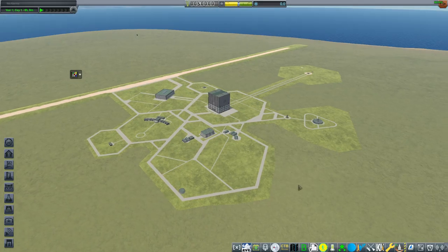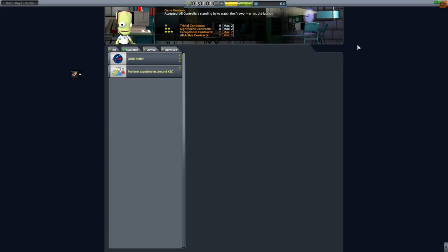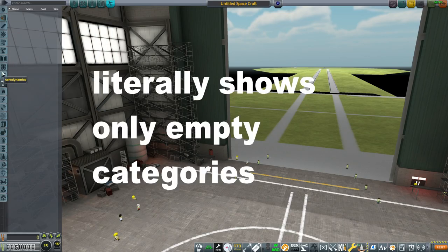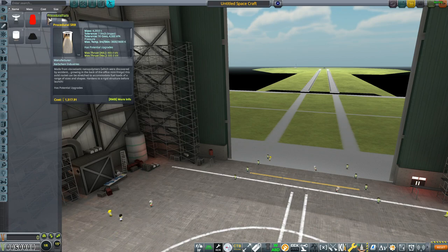Let's get right into this. Let's see what we have in Mission Control. I'm going to accept this 'do some science' contract and accept the suborbital trajectory contract. This is just the default parts unlocked still, so I can't make any actual spaceships. Looks like I've got a bunch of stuff unlocked already, though.